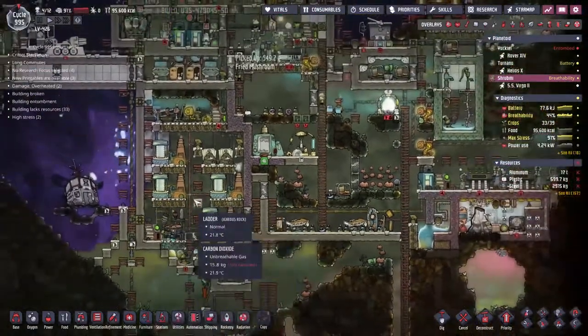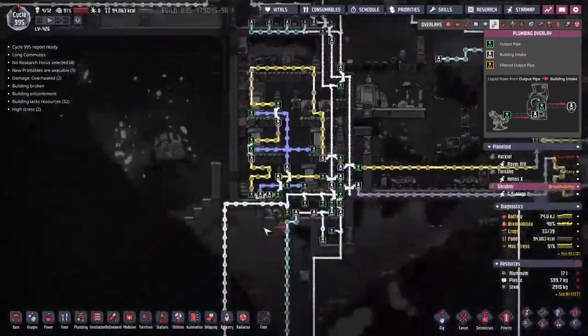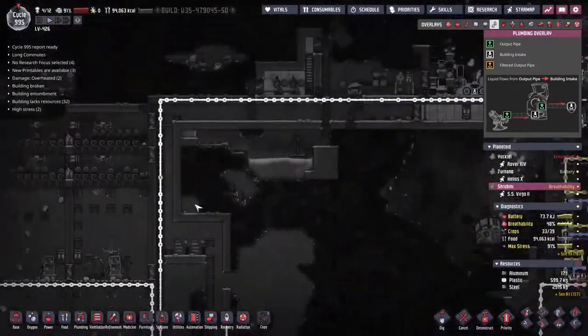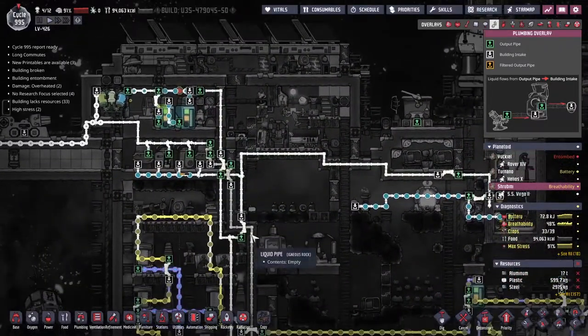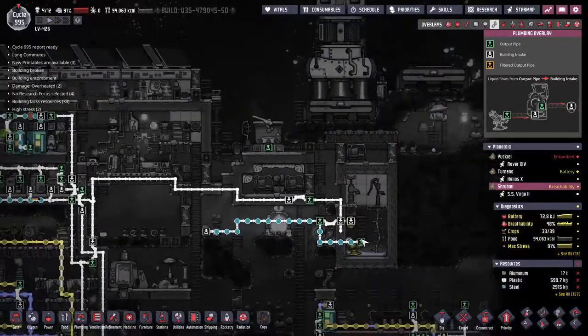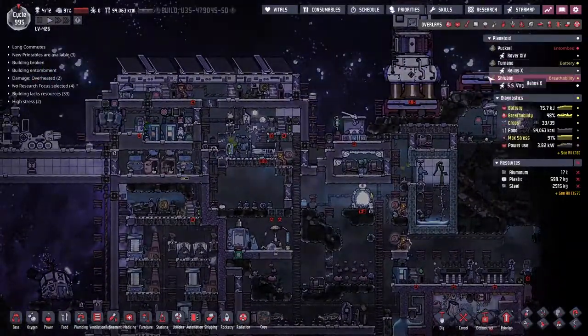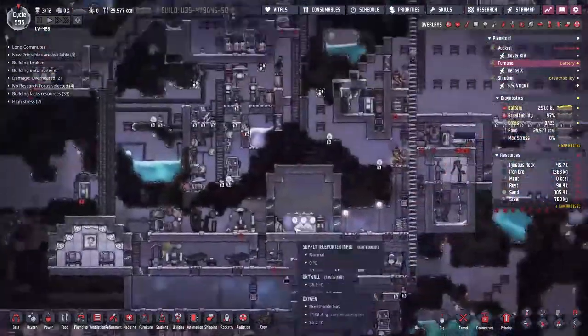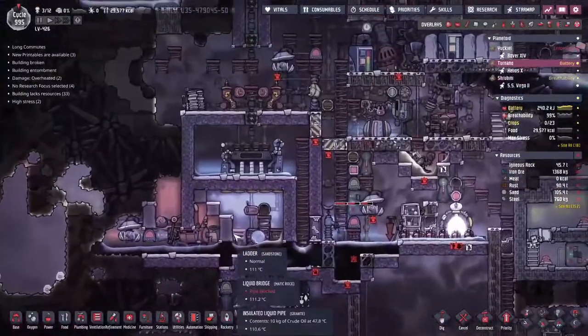We've managed to clean up most of the polluted water well enough to keep going. I've also put some power shutoff controlled by this battery — when it drops to 1% it slams these guys open so all the power is safe for the ethanol distillers and petroleum generators to keep things ticking overnight. We're still producing enough to keep going and the water is flowing all the way around the system.